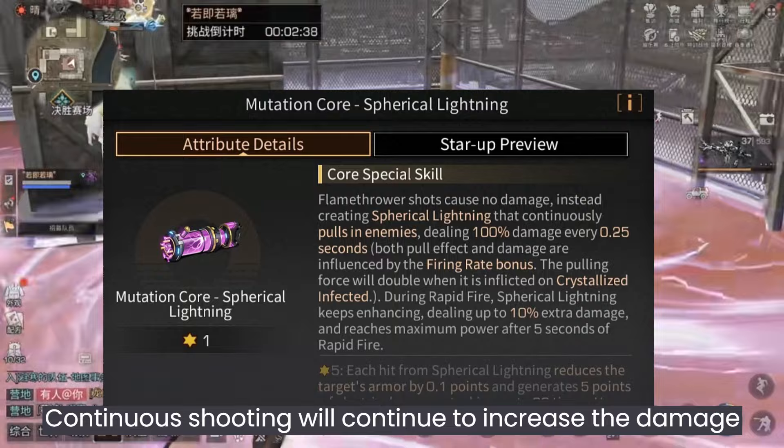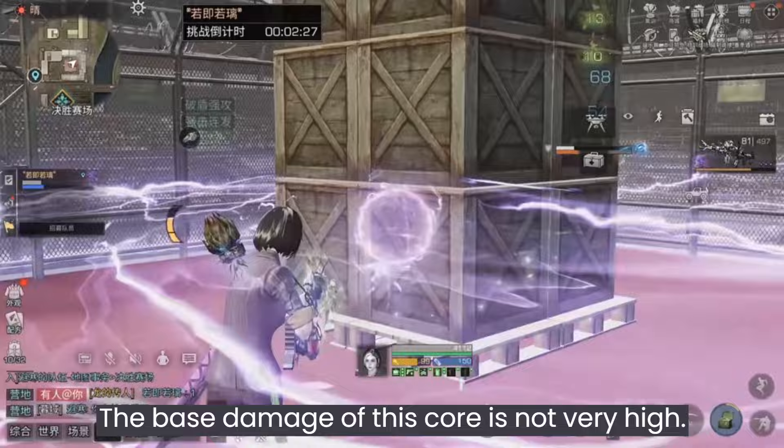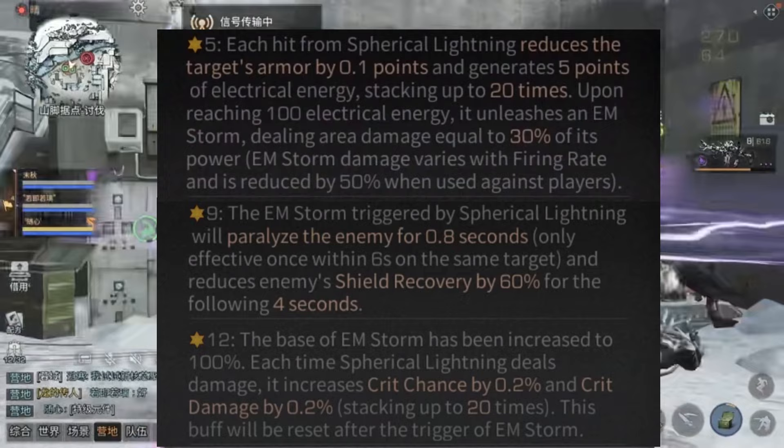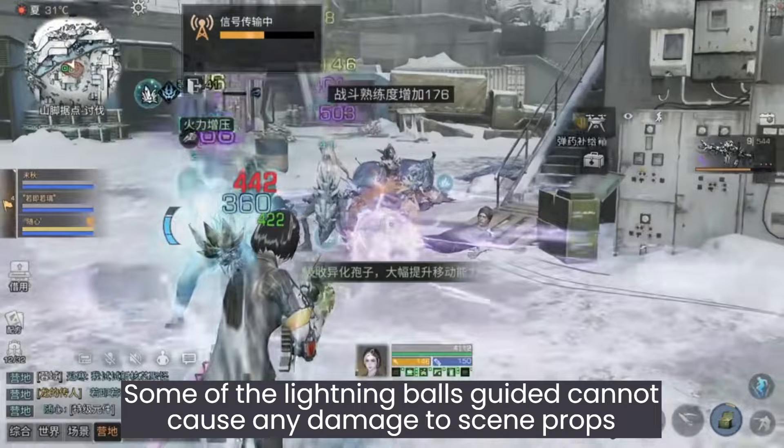It can attack targets across cover — in other words, its attack can penetrate the lag shield. The base damage of this core is not very high, and the traction effect in actual combat is not very obvious. You can't keep someone who wants to live. Five stars is useless; nine stars and twelve stars are good but expensive. This core is best for Dead Height and other PvE modes.